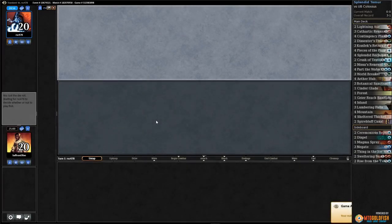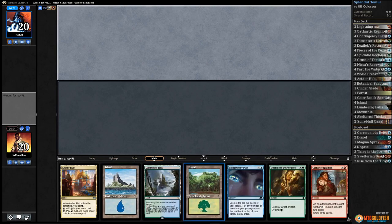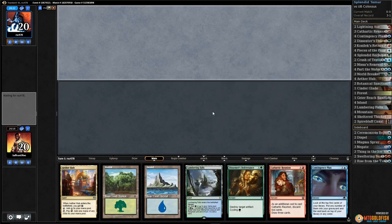Alright, much of brew time, playing some Splendid Reclamation in Standard. This hand is actually exactly what we want — ways to fill our graveyard and find our Splendid Reclamation, and then hopefully win.